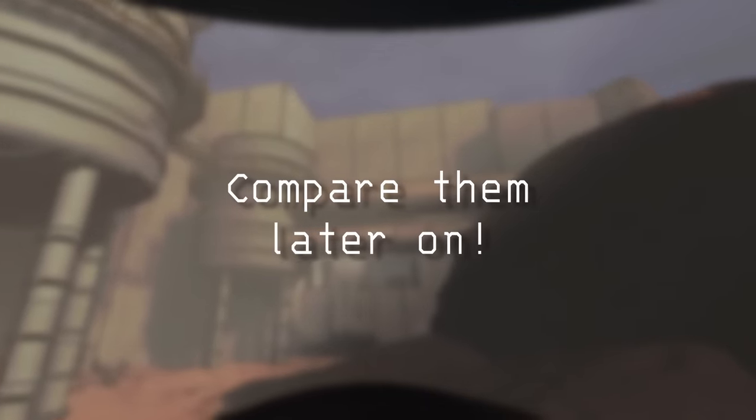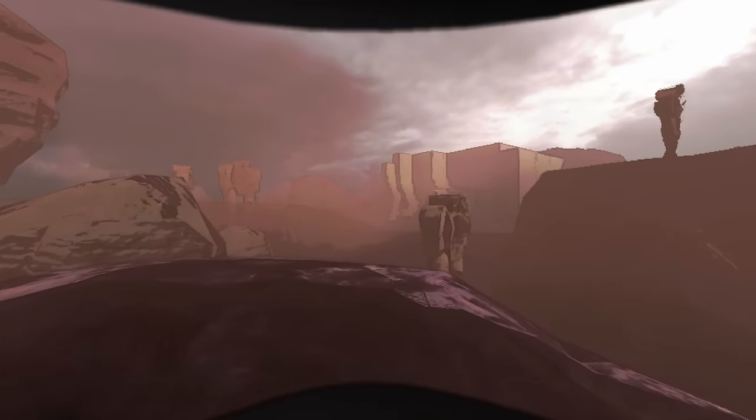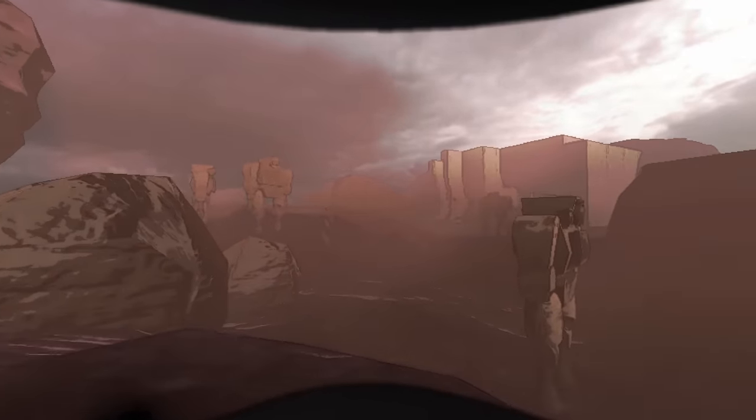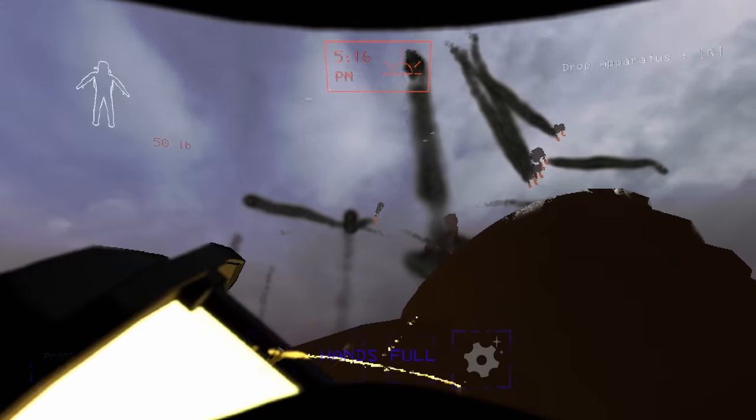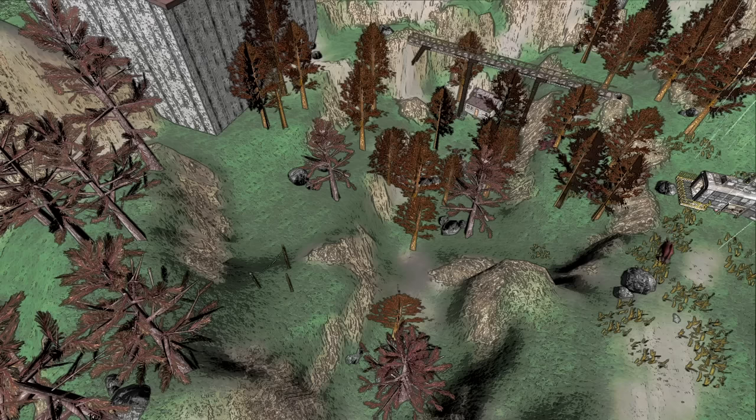We'll compare them later on in the video. I'll exclude Experimentation and Embryon because the scrap is bad and the danger on Embryon is too much for little reward. But first, here's an overview of the moon. It is a forest moon, lush with red trees and lined with cliffs and hilly terrain.